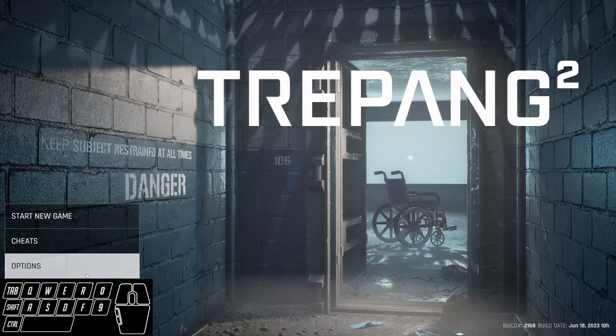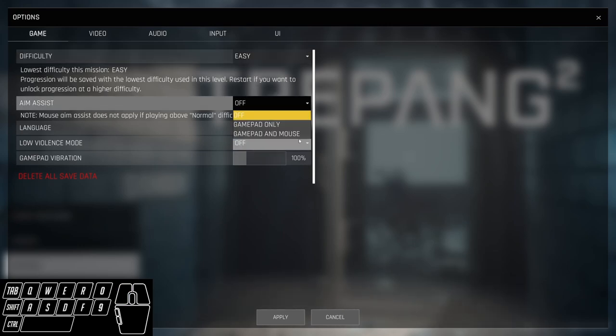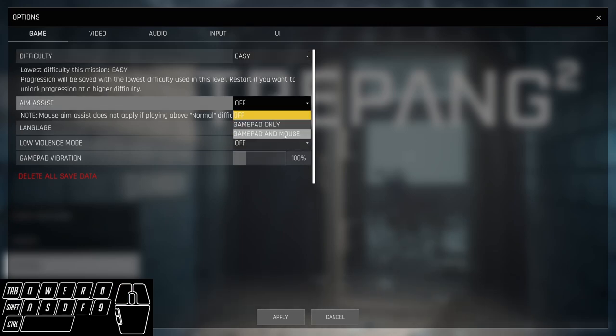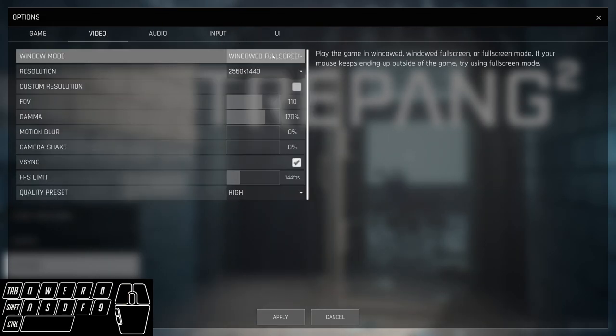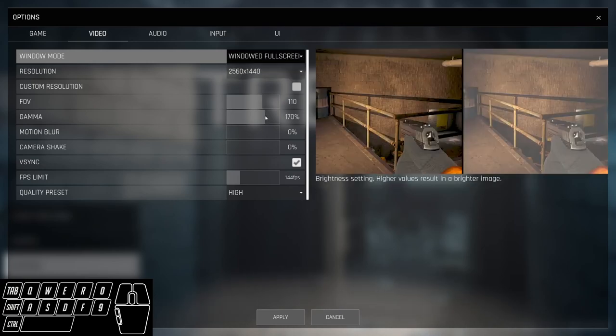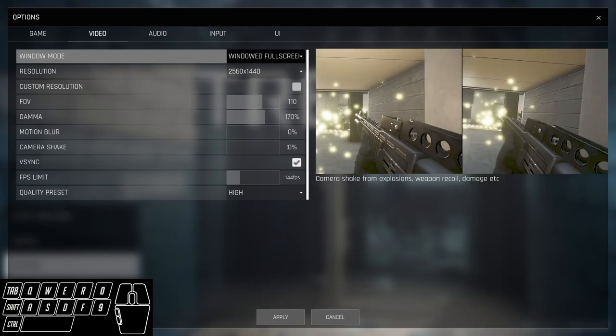To go over some options you'll need to know: we will be playing on easy. You could play on a harder difficulty, but there's not really a reason to. On easy, you can have aim assist turned on for your mouse - it's a preferential thing, I personally don't like having it on. In video settings, I would highly recommend turning your gamma up; I have mine set to 170. There are going to be some really dark spots in the run, especially when we go outside the map, which gets really hard to see if your gamma is too low. I'd also recommend turning motion blur and camera shake off.